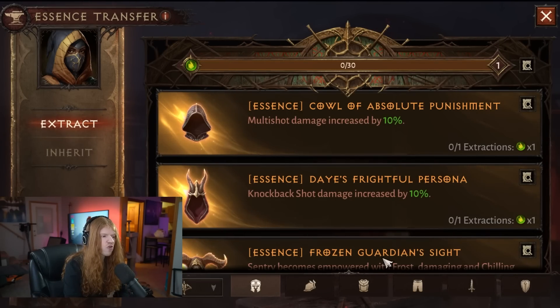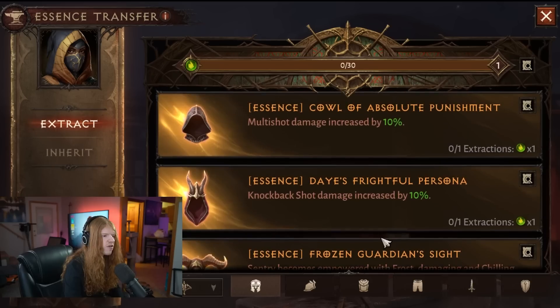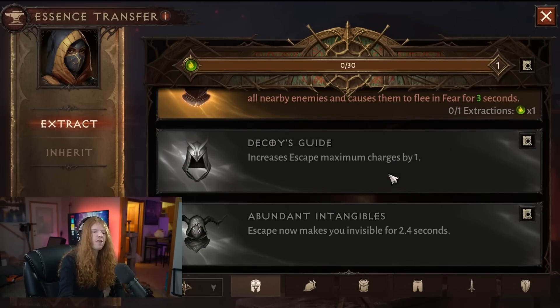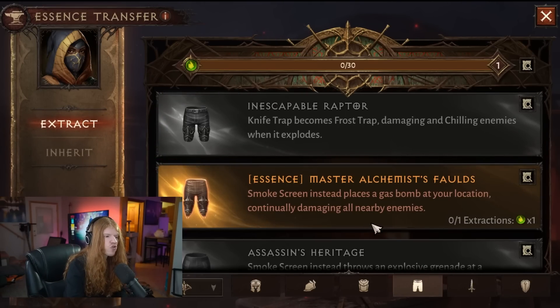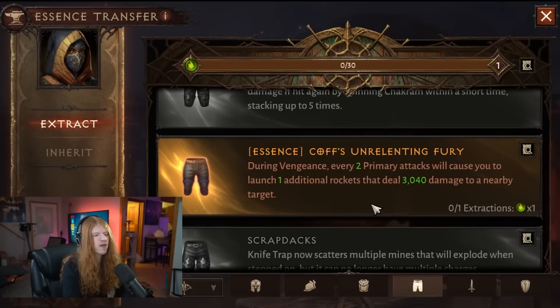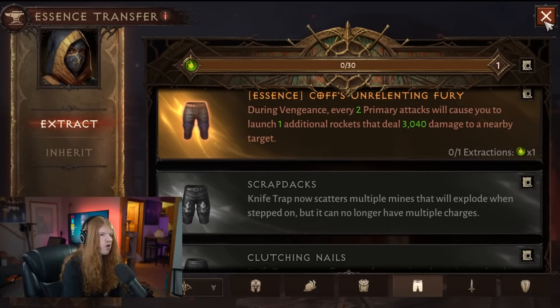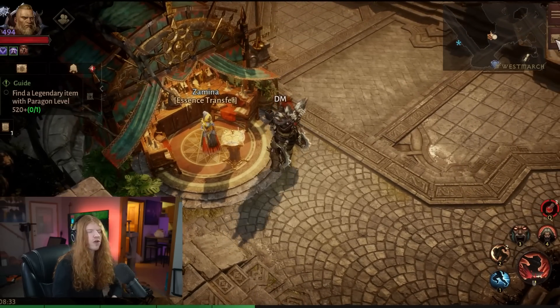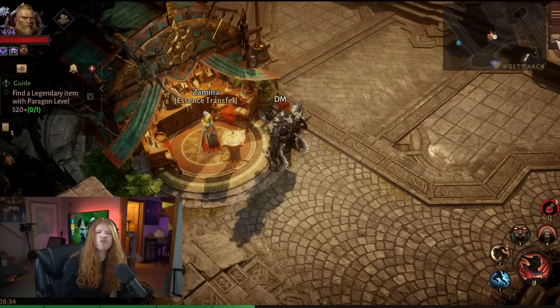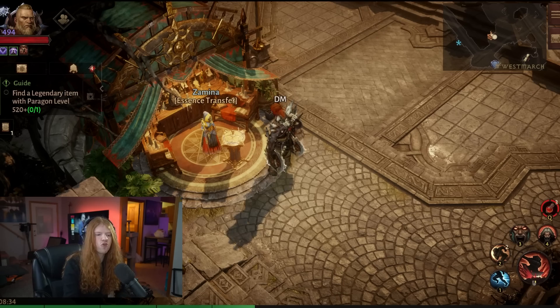For instance, if you look at a class such as the Demon Hunter, you'll notice they have a significant number of essences built around a vengeance-type build. During vengeance, every primary attack you will launch additional rockets, etc. So what you can actually do is stack a certain amount of increased beneficial effect duration, and you can have your vengeance effectively up the whole time — you can build just around vengeance.